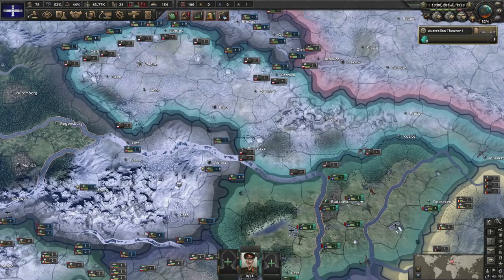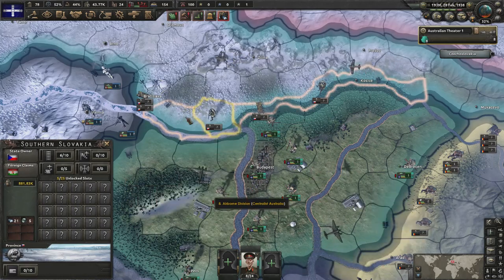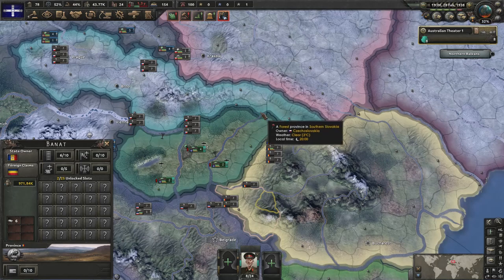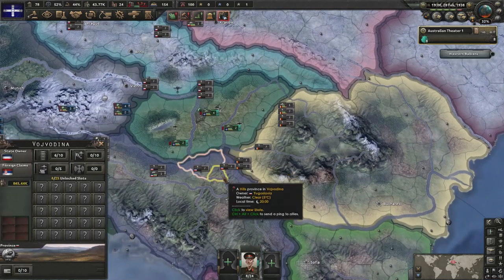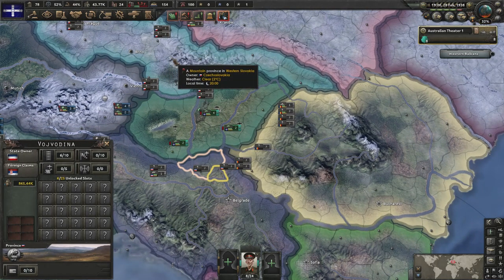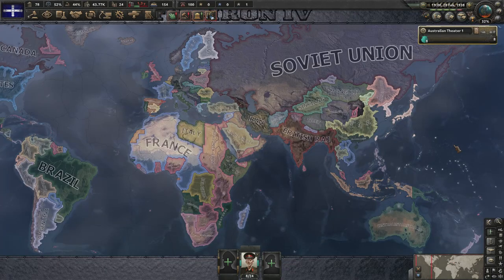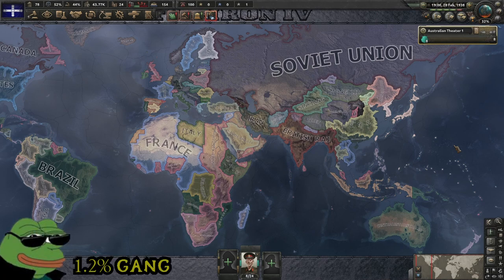What's important is we stopped Hungary from being able to get cores on any of the surrounding regions — Transylvania, Slovakia, Yugoslavia — which would have ruined everything. So yeah, there we go, you have the achievement. All is good and perhaps we've got it from 1.1 to 1.2%.